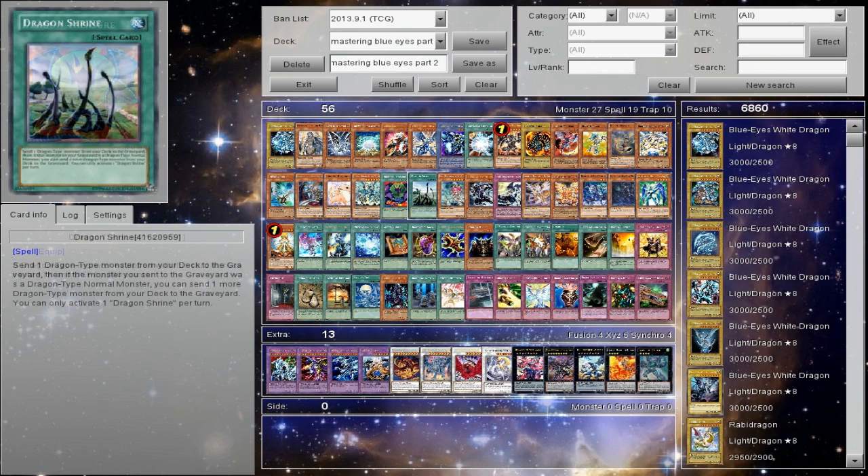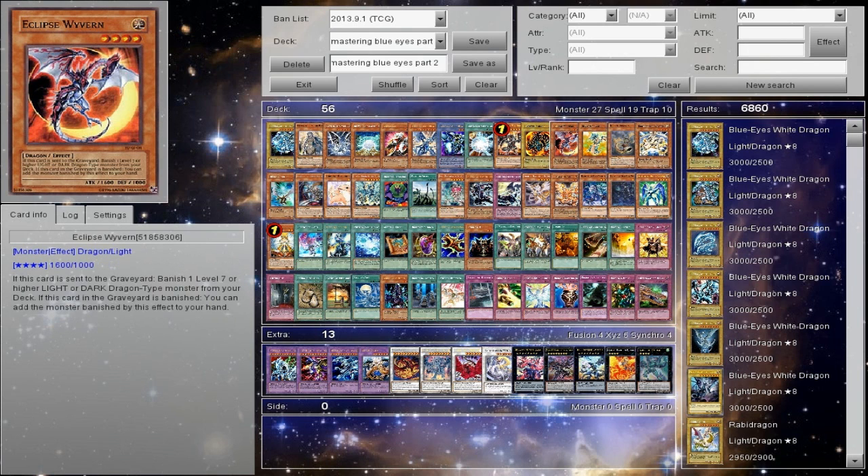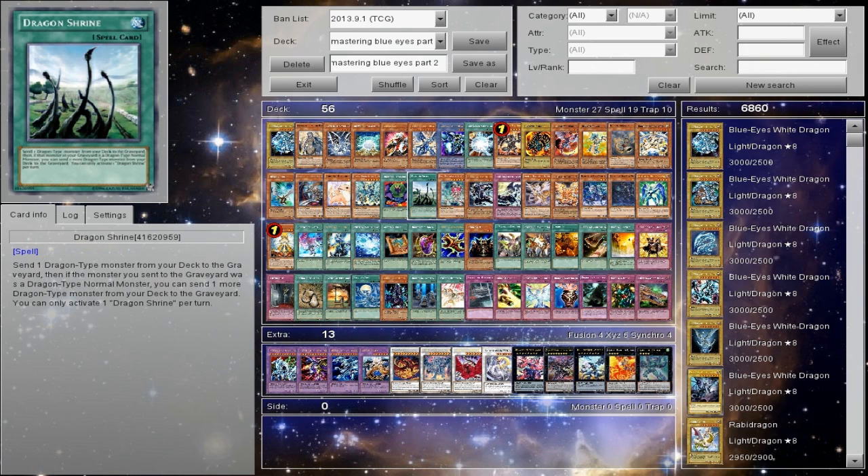Dragon Shrine — I don't advise using this with Trade-In and draw power because it's going to interrupt your draw power. It's kind of one or the other: either you have your draw power or you have mill. Mill I would only suggest in Chaos or just mill Dragons. You could do it with Dragon Rulers — you have your two cards set up, banish, Return from a Different Dimension — we already know that's broken. Play this in Chaos Dragons or Blue Eyes Chaos Dragon. Send the Blue Eyes, send Trihorn and Eclipse, and you have a perfect setup.